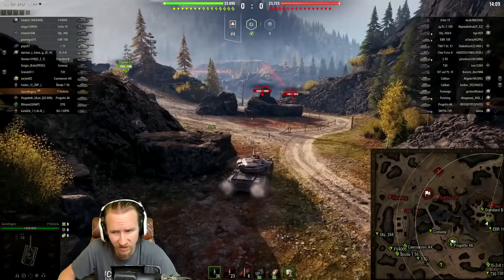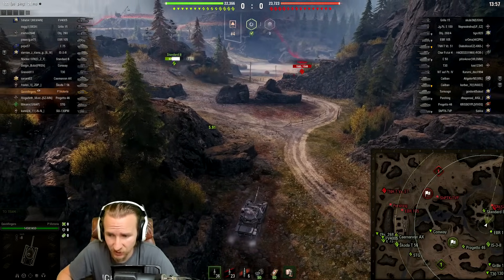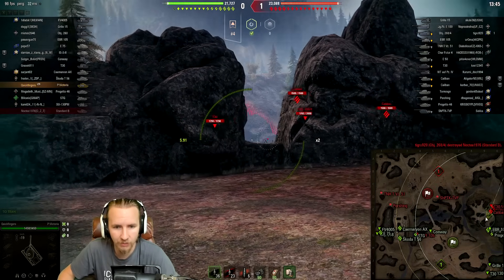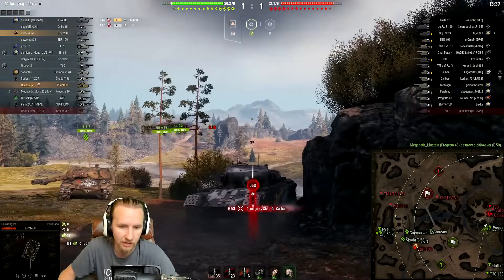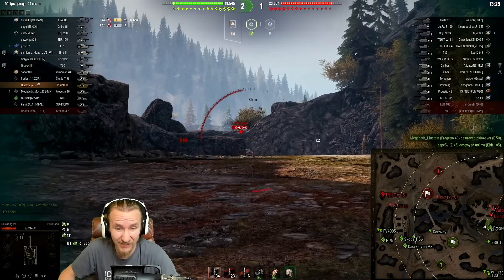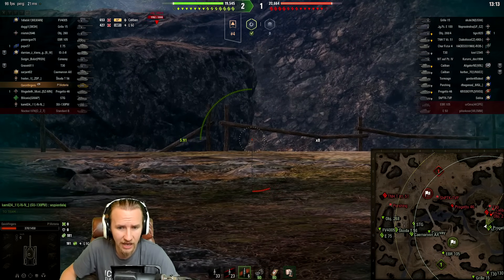The 268 Version 4 has fired, and the Calibans just want to absolutely catch me — and that's what they're doing, coming around the corner. I get hit, and I wouldn't be surprised if I get hit by the Caliban next. I obviously shouldn't have pushed forwards to try and help my allies. I can't even manage to track this tier 10 tank destroyer. The Caliban dumps into my lower plate and I lose 653 hit points to his gold round.